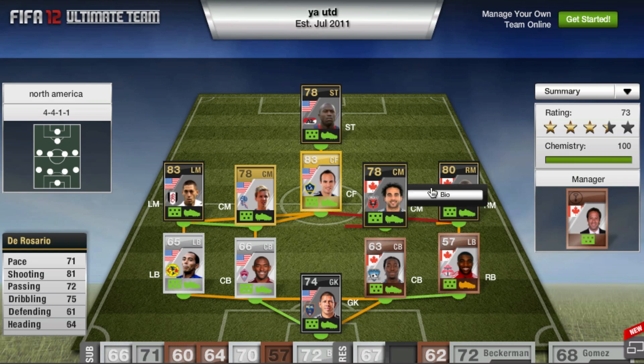The other center mid is De Rosario — naturally a center attacking mid, he plays in the MLS and has some crazy long shots. Even his non-inform version has four star skills. I definitely recommend him for an MLS or Canadian squad wherever you can fit him in. I had his inform before and scored some crazy long shots with him.